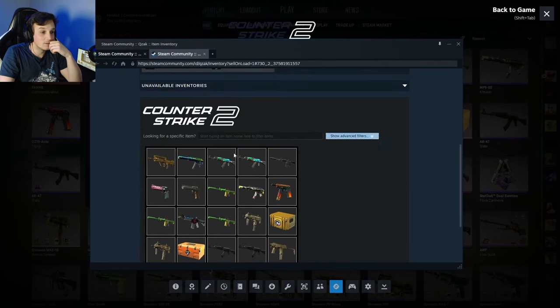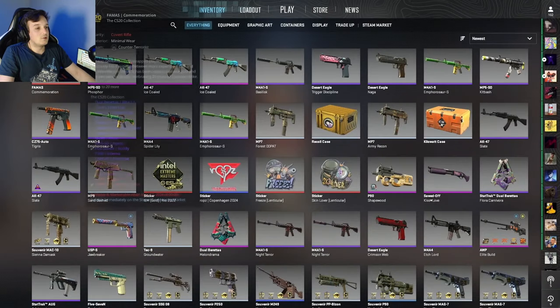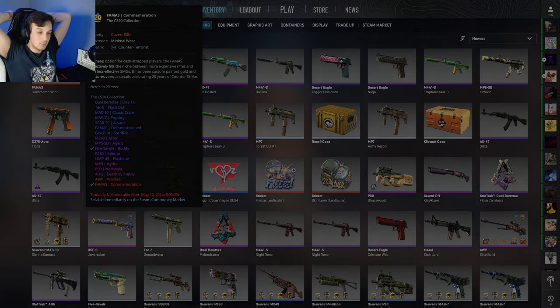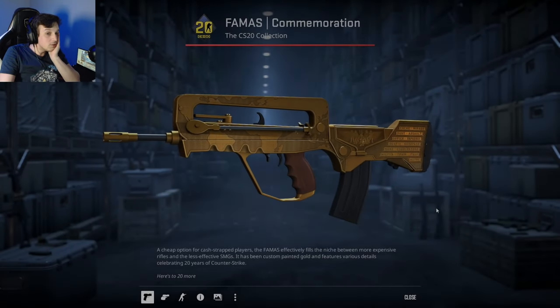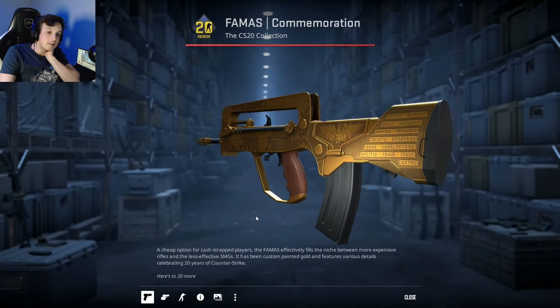The inventory is not loading. Nine pounds - all these trade-ups. If we got the op Wildfire that would have been sick. They could have been worse though, we could have got the OG Chameleon. This is what we get - 0.106 float. I think that is everything for this video, thank you very much for watching and I'll see you in the next one, bye.